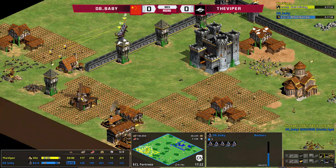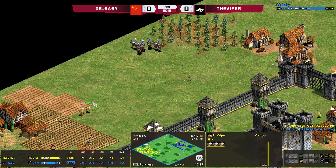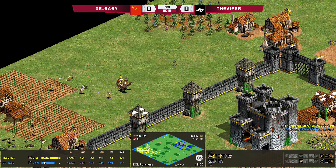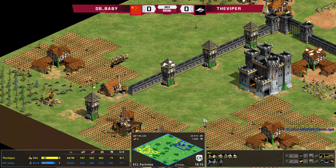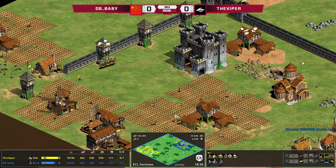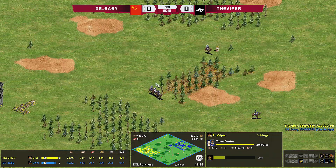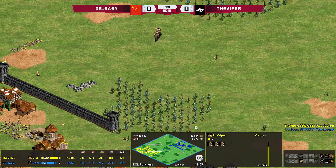Viper is going to be in Imperial Age before long, and he'll probably use that power spike to go for Arbalests and Siege — Arbs and Rams is what you'd expect to see. Viper is already 10 to 12 villagers ahead, plus Wheelbarrow and Handcart. The monk micro here is excellent — he gets really free and cleans this up, keeping all three monks alive. That is perfection! Look at those eco upgrades: he's got Heavy Plow and Handcart in, so he's economically ahead, 63 villagers against 42.